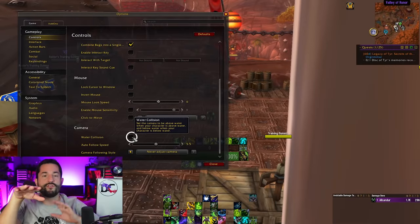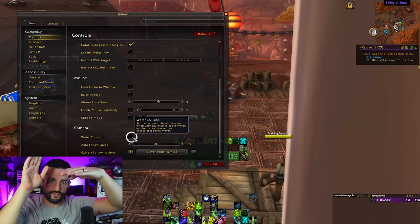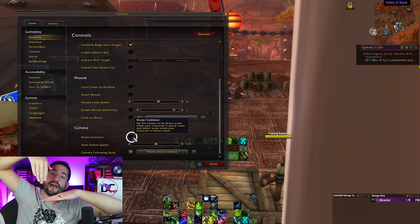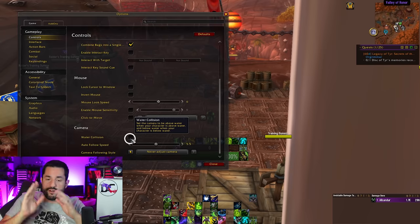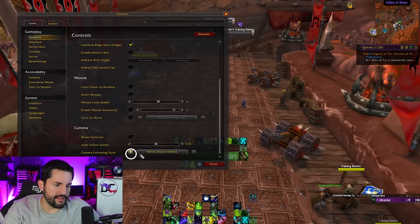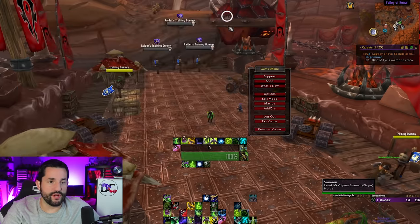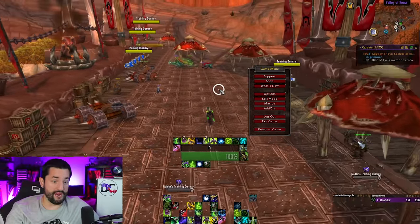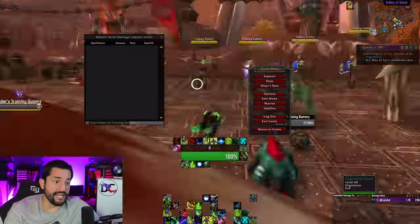Camera water collision sets it so if you are above water, the camera stays above water and doesn't dip below the surface. But as soon as your character goes underwater, it clips at the top and doesn't come out. I like that, but in general I like to be in full control of my camera, so I leave this unchecked. Auto follow speed in the camera following style — I set mine to never adjust the camera. The game can spin your camera back around behind your character when you turn and let go, but I don't like that because sometimes I want to look over my shoulder while running forward.